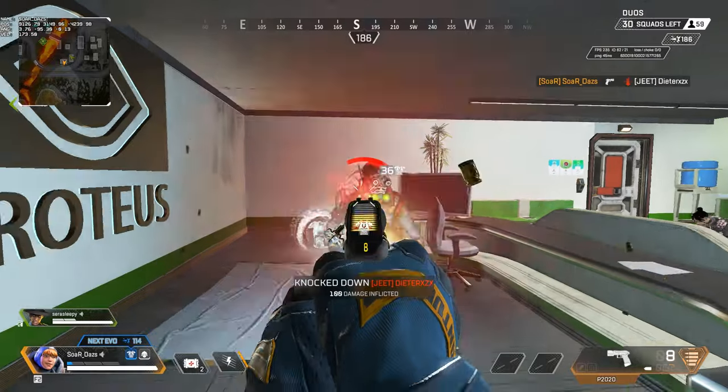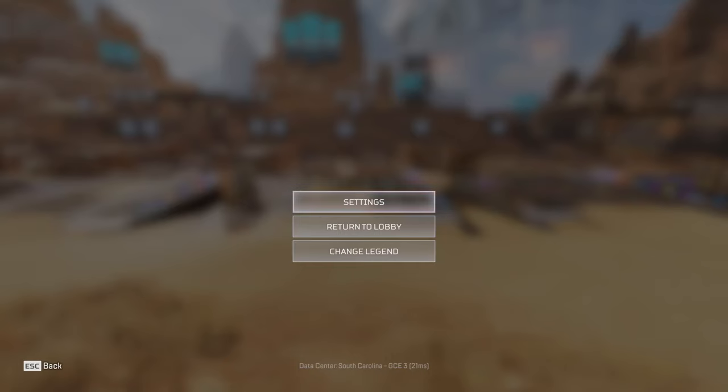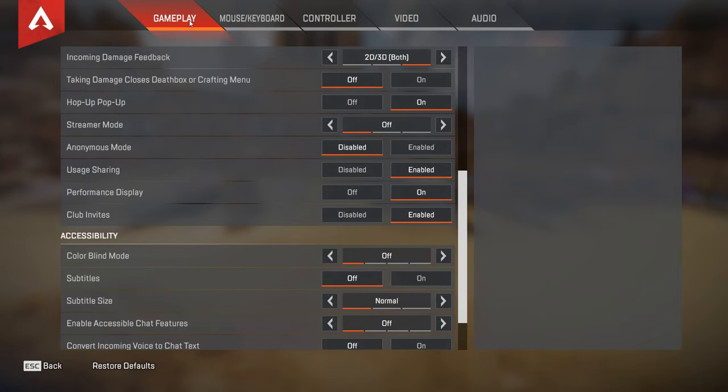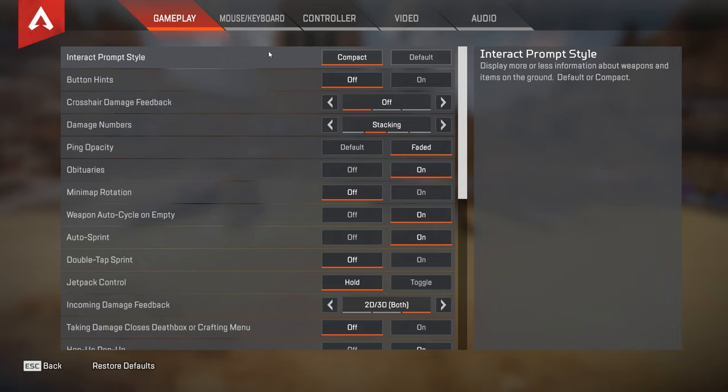First off, let's discuss some high-level settings to really improve your overall experience on Apex Legends. It is best to remove as much visual clutter or movement on your screen as possible. These will be some high-level ones — just don't want to overwhelm you with every single detail, but let's get into the big ones that are most impactful.